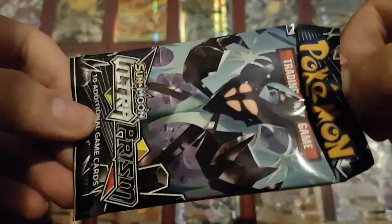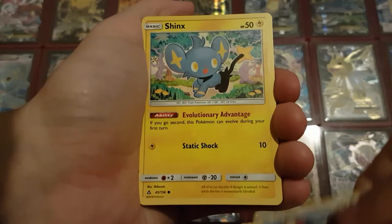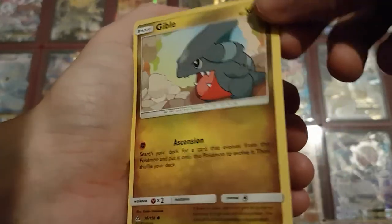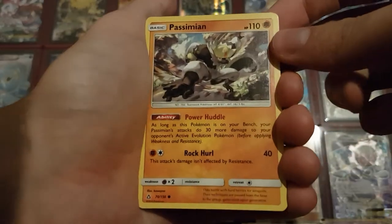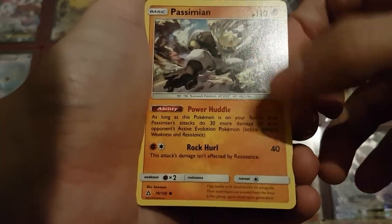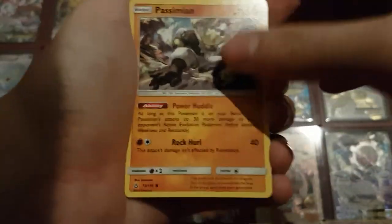And then we have the last pack. I know what's in this and there is something nice, so my apologies if I don't seem that surprised. We have a Water Energy, another Yungoos, a Shinx, Gible — a really good Gible to Garchomp in this set because they all have that Ascension which allows it to just evolve so fast. Then we have Passimian, which has that Power Huddle allowing any Passimian to do 30 more damage to your opponent's Pokémon if this one is on your bench — but it only applies on Evolution Pokémon, so it's an interesting trade-off. Maybe combine the two in your deck.